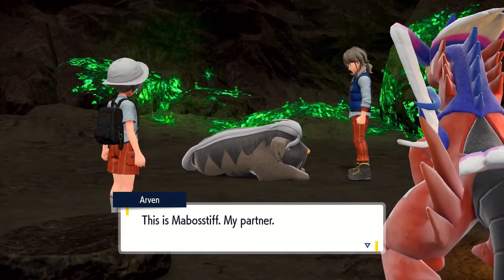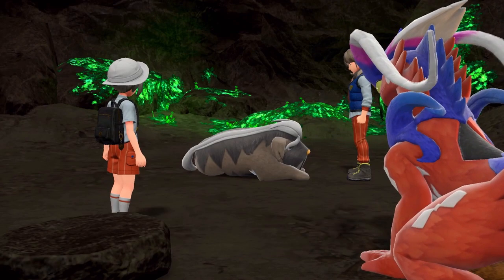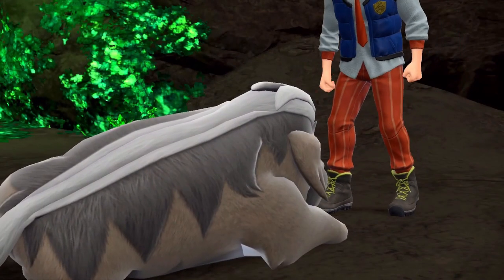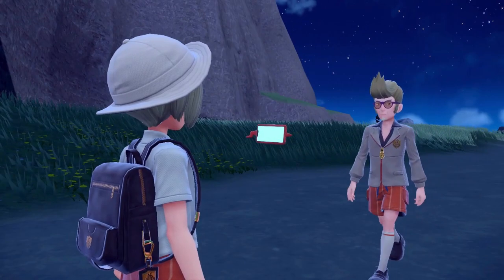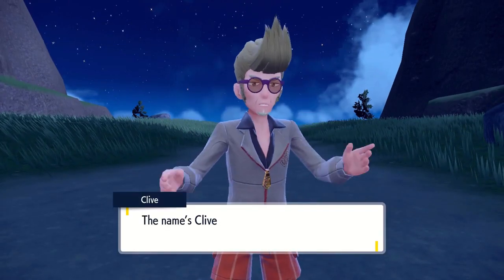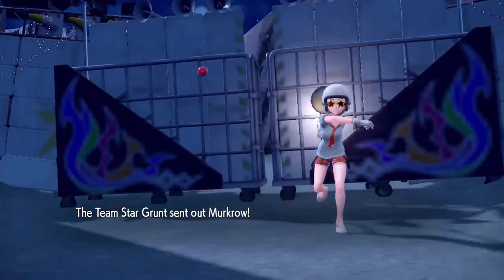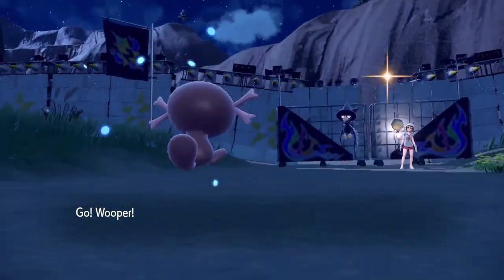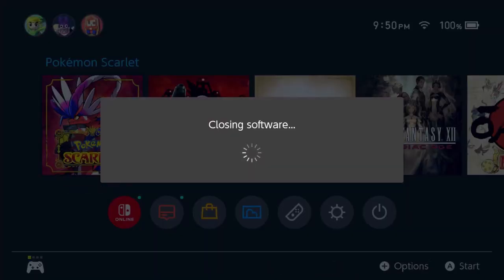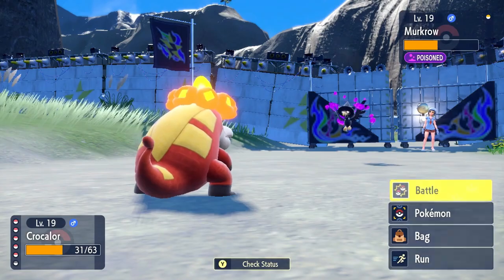Now we can go across water on Koraidon. We meet Arven's Mabosstiff. The entire Arven story is my favorite out of all the mainline Pokemon games. Onto our first Team Star base — we approach and meet Clive, our fellow student who is totally not Director Clavell. Now that Wooper has Toxic Spikes, we'll try to lead with it on any trainer that has 2 or more Pokemon. This trainer only has one and I forget to swap — our poisoner goes down, so we reset. The second try, we miss Poison and Gastly goes down. Another reset. On the third try, we outlive its damage and it goes down.